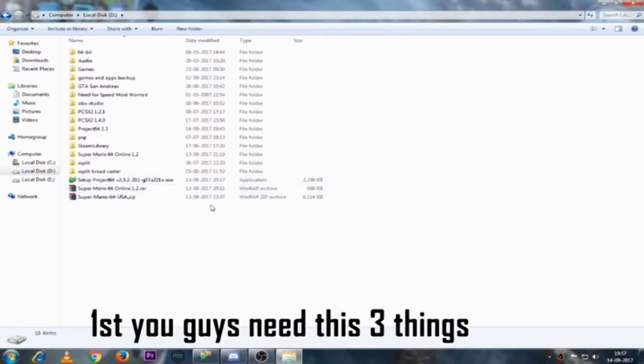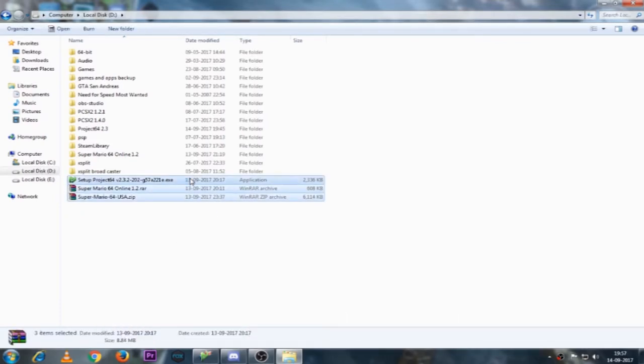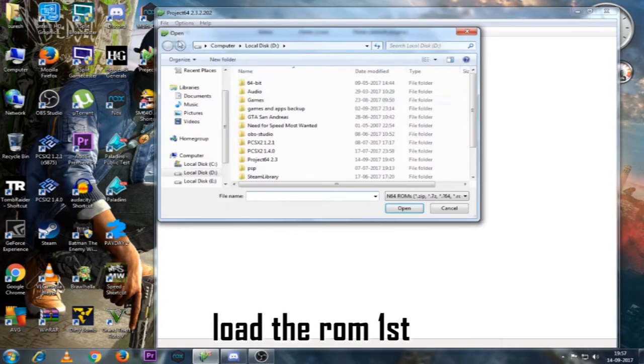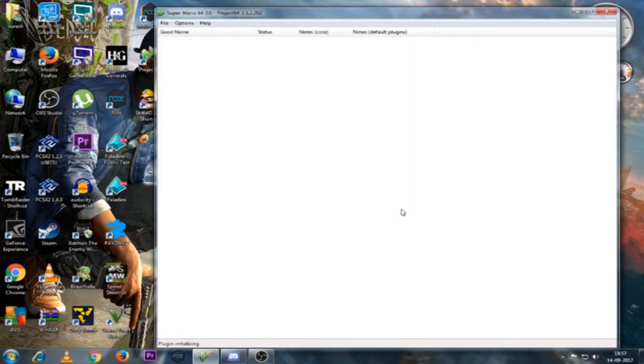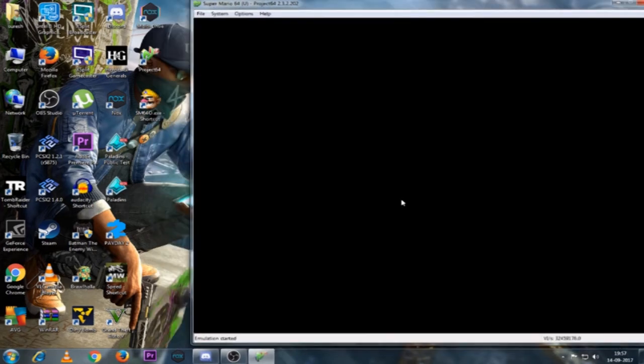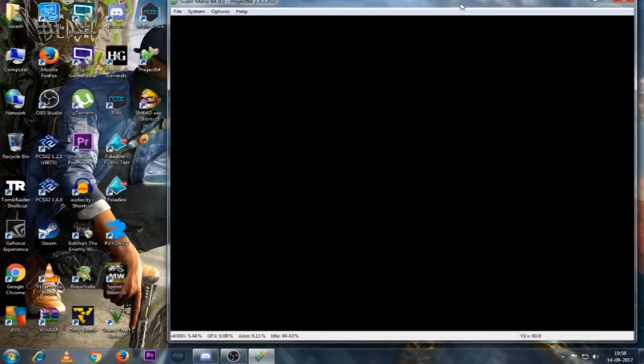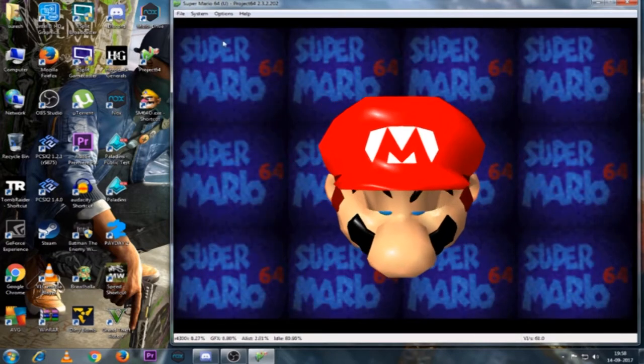First, we are going to install the emulator. We are going to connect the server at the bottom of the screen, and then we are going to load the ROM. The game is 64 online.